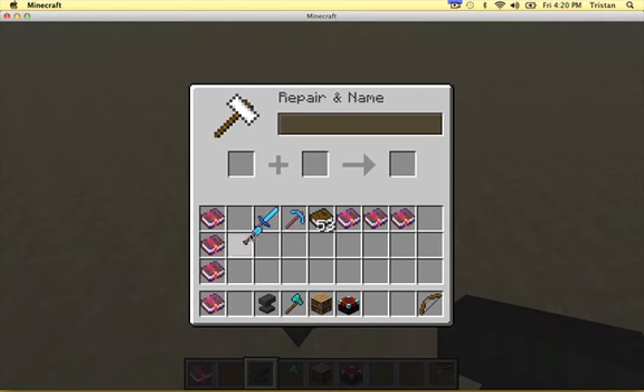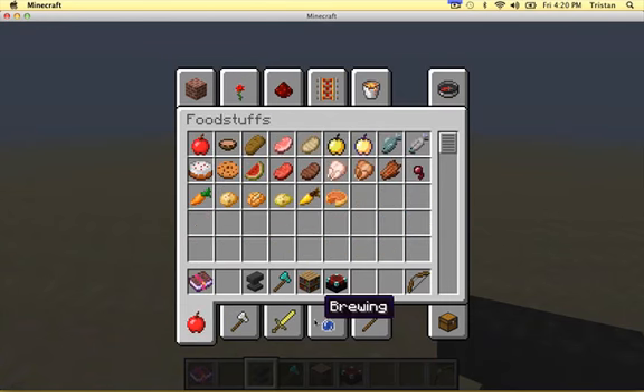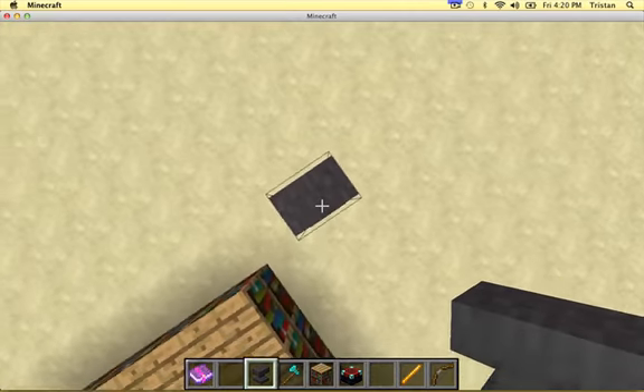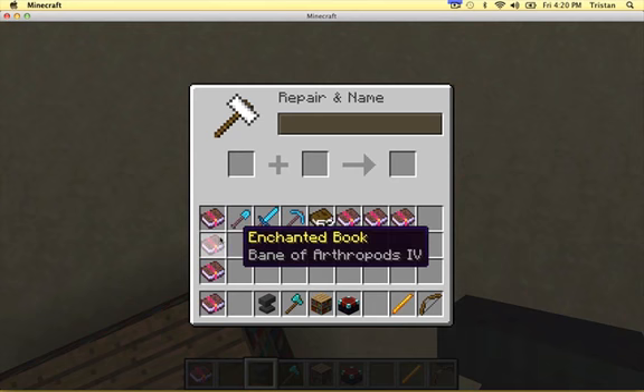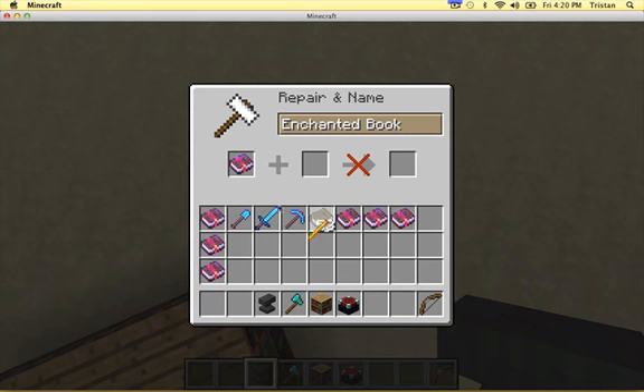I can give myself a Fire Protection shovel too. This is something I always wanted to do but never could. Now I can. Not Melon Seeds... Blaze Rod with Knockback 2 is good.